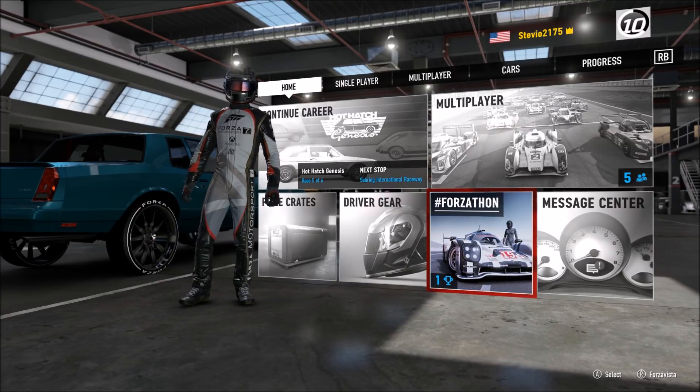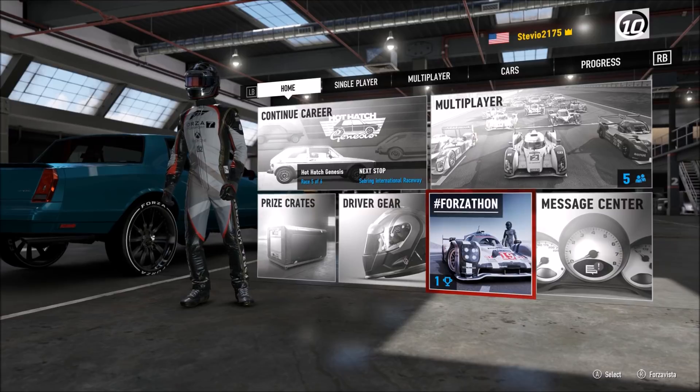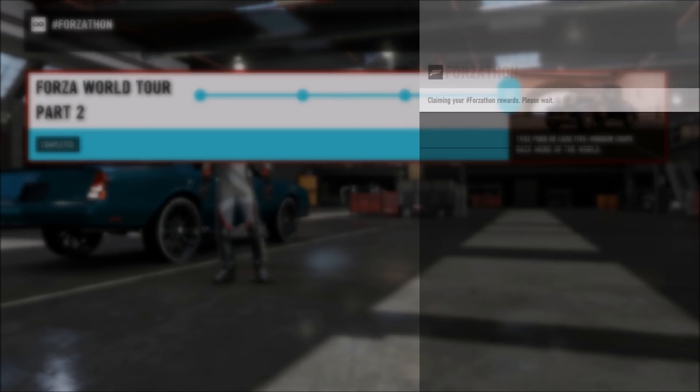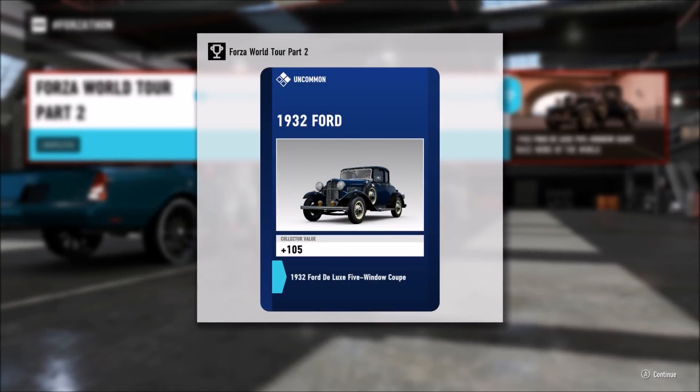It's very frustrating that this is still an issue in Forza 7. When you hit 'next race' while in free play, that seems to help progress along. If you quit out of the race and then try to go back to the Forzathon menu, it doesn't seem to give progress.